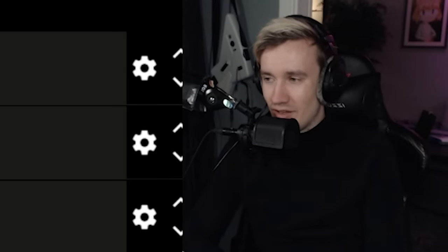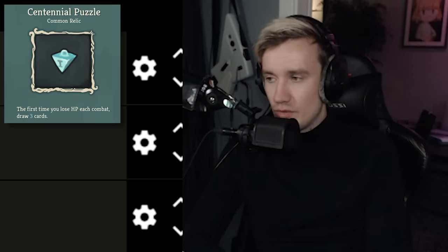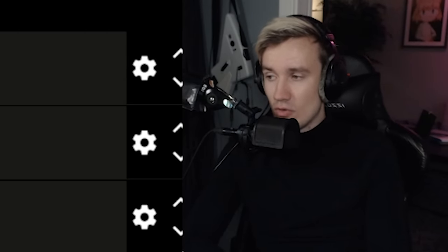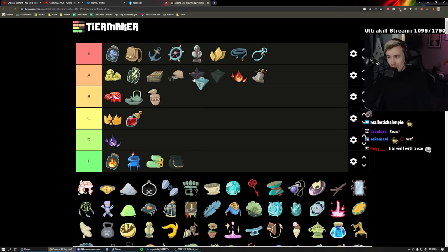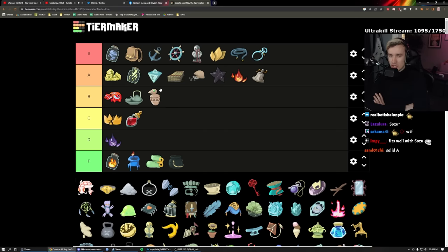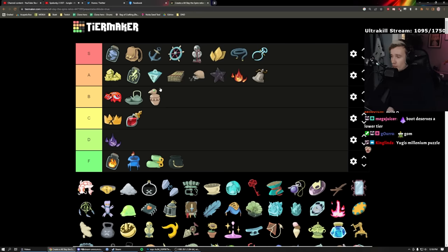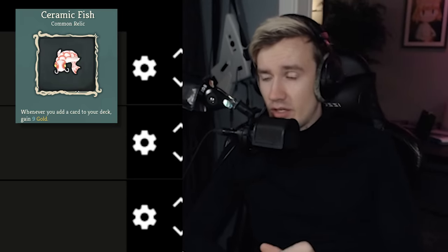Centennial Puzzle: the first time each combat that you take damage — be it through Pulse of Death, self-damage, or enemy damage — you draw three more cards for free. It's just more draw, faster cycle. I like it a lot — fantastic, always good to have, never bad to have. Solid A, 100%.